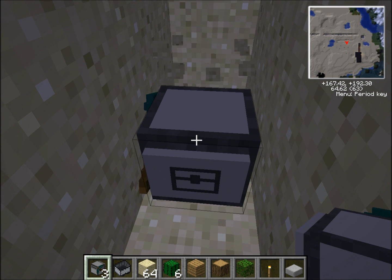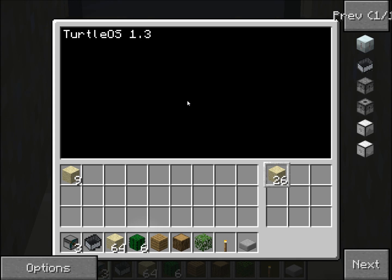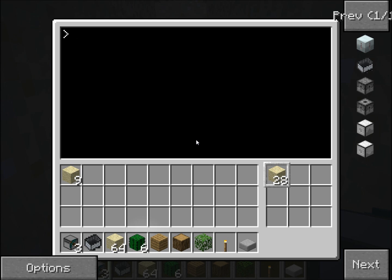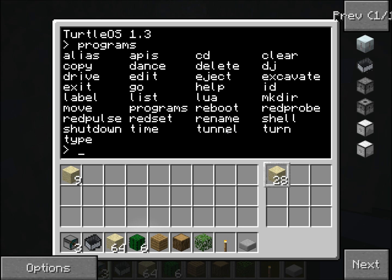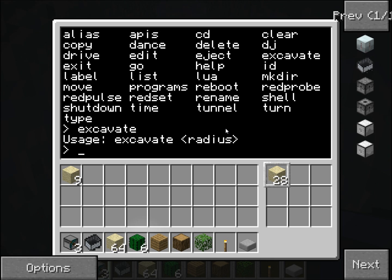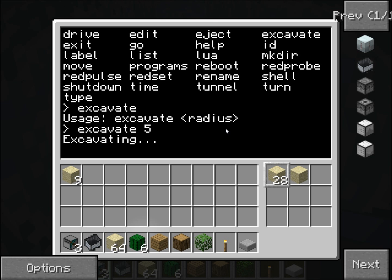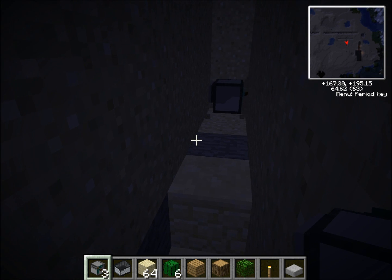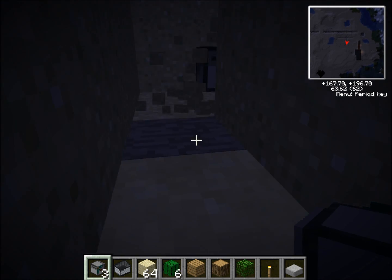So these are turtles — they can be used for lots of things. If you didn't know, if you type in 'programs' it shows you all the things you can do with it. For example, there's 'excavate' — which is quite a cool thing. It excavates, believe it or not, with a radius of five. It'll start excavating and do it in sort of a square, five around it — just like a quarry really.